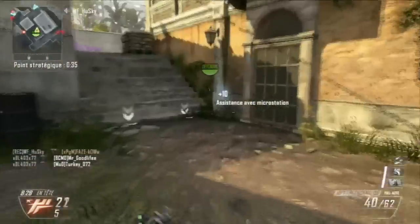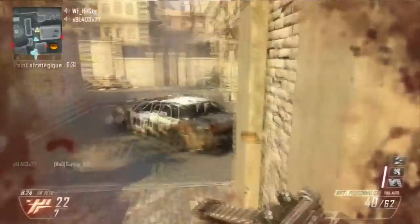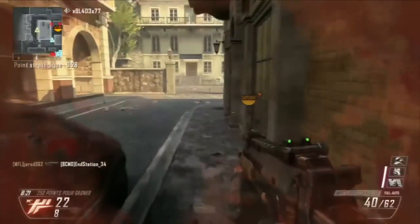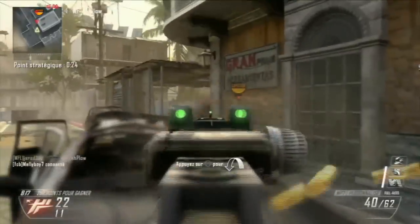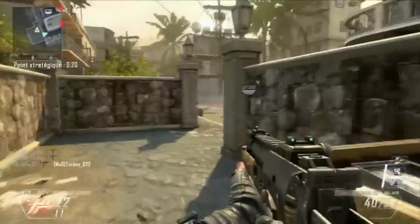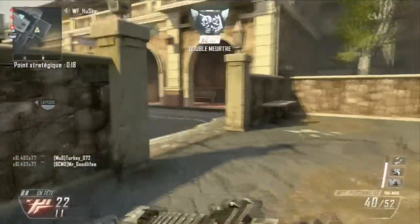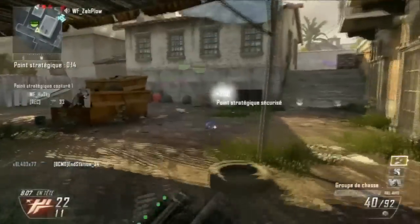N'hésitez surtout pas à mettre les balles blindées, c'est le premier équipement que je vous conseille. Le deuxième, ça reste le chargeur rapide. Parce que le chargeur rapide — je peux vous jurer que 40 balles, même sur une MP7, ça va très très vite. Donc n'hésitez pas à le mettre, parce que lorsque vous allez loucher sur un ennemi et qu'il va se rapprocher dangereusement, pouvoir recharger le plus rapidement possible sera vraiment la chose la plus efficace. Le chargeur rapide est là pour vous.